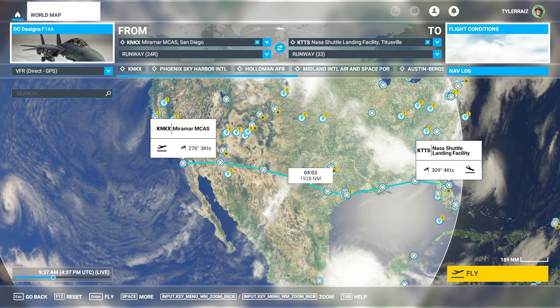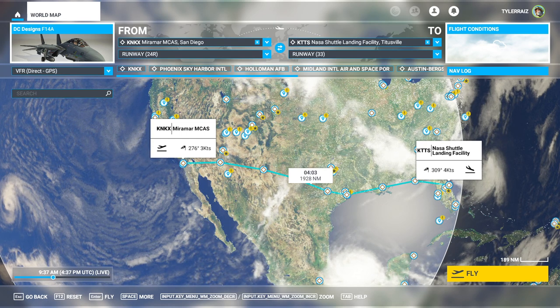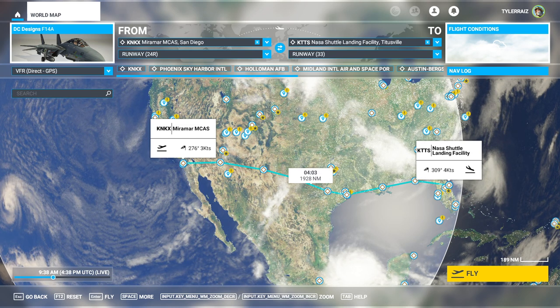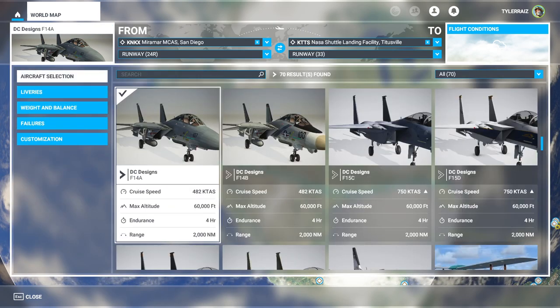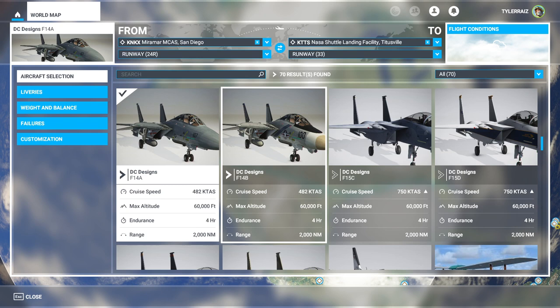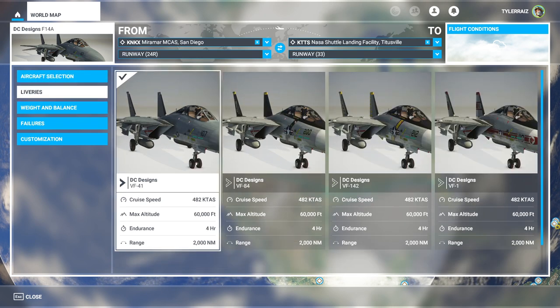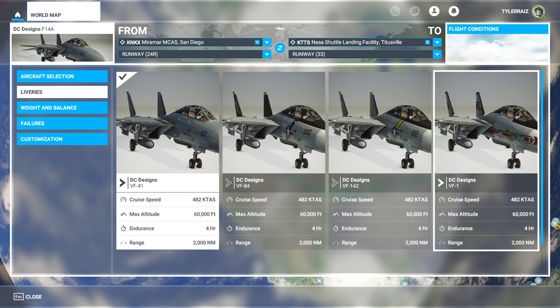Hello everyone, and welcome back to Flight Sim 2020, where I'm going to take a look at the DC Designs F-14. It was recently released yesterday, and it is published by JustFlight and available through their website. This is version 1.0, and we have two versions: the F-14A and the F-14B. Taking a look at aircraft selections, there are various liveries for each variant.